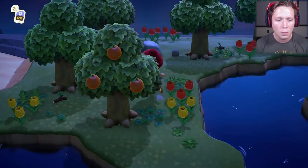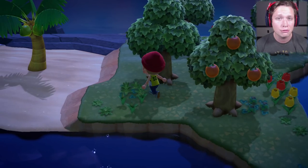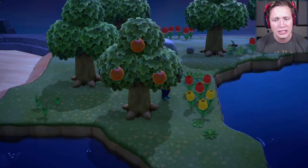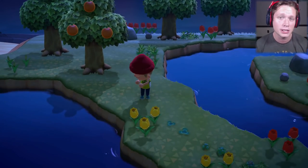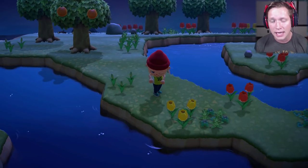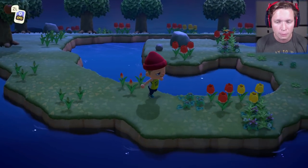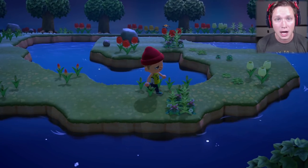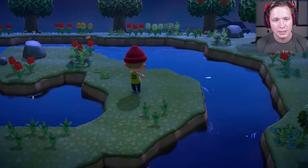Now that you're on this island, you're basically going to strip it bare. You've got to go through and pick every weed, pick every flower — you don't have to dig them up, just pick the tops of them. Basically, we're getting rid of all of the spawns of the other bugs. The game will randomly spawn bugs as time happens, and if you get rid of all the spawn points for the other little bugs, you've got a better chance of spiders spawning. They won't spawn constantly like on Tarantula Island, but they will spawn relatively commonly.